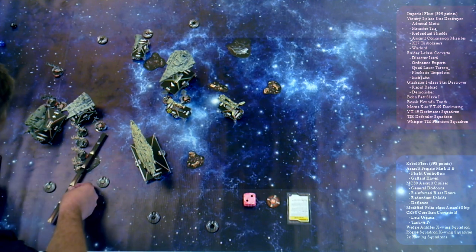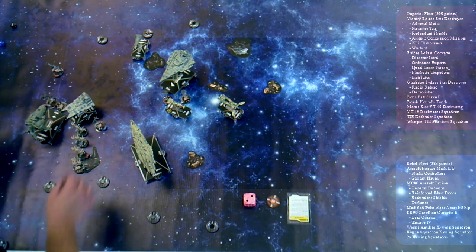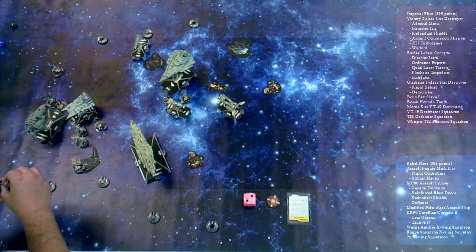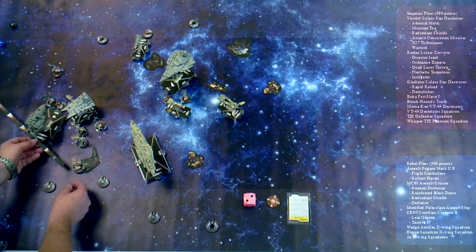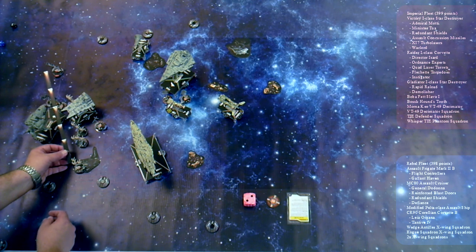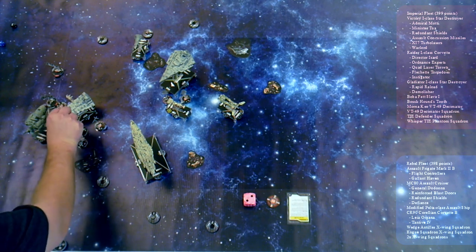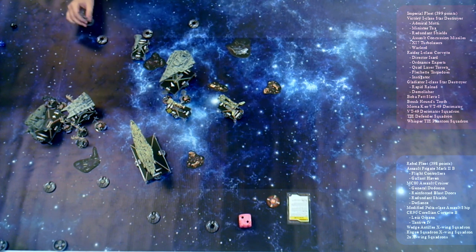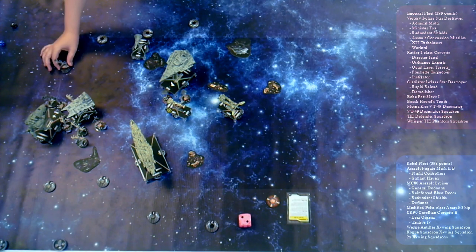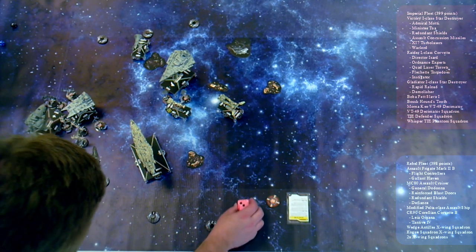This first one is not engaged. Not engaged. Now, turn three — I might be able to use the cloak, so set your dials. At each status phase, both our ships get one shield back.